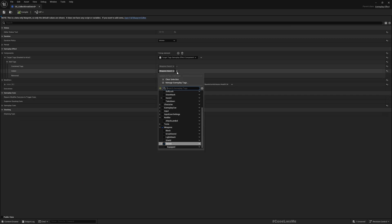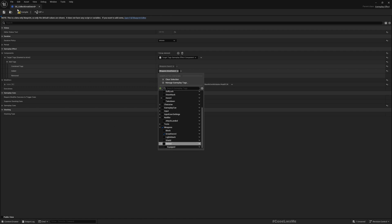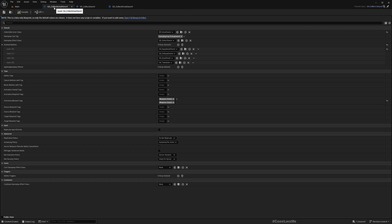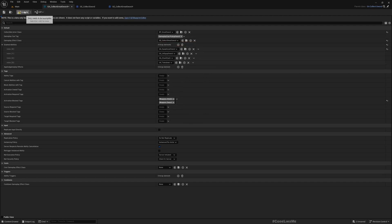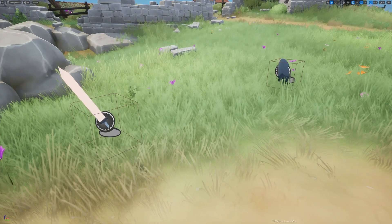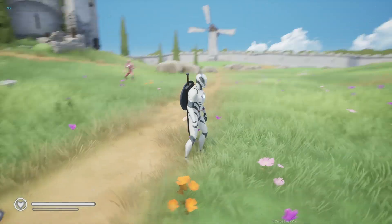We already have the tag weapons.greatsword, so I'll take that and untick the sword tag. Compile and put it in place. Now back in the Collect Great Sword gameplay ability, instead of the Collect Sword gameplay effect I'll use GE Collect Great Sword. Now when the greatsword is collected, the weapons.greatsword tag will be added to the character.